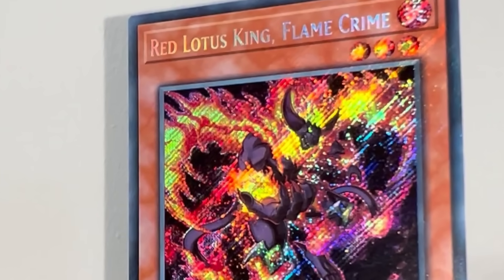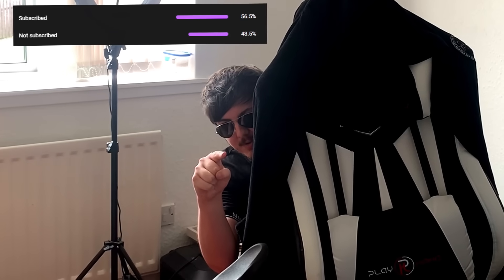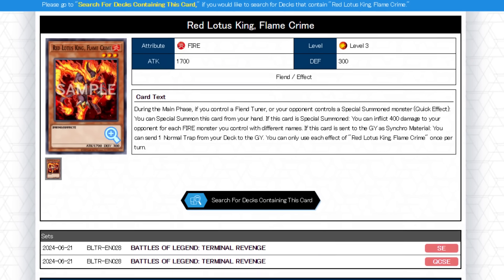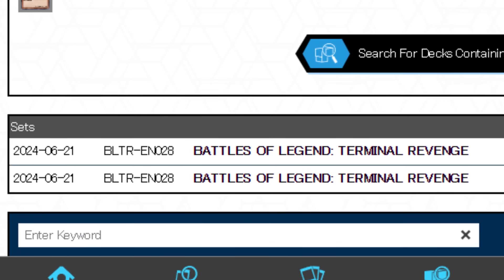People really still don't know what to do with this card, so let's talk about it. Red Lotus King Flame Crime is a piece of Red Dragon Archfiend support that came out in Battles of Legend Terminal Revenge.